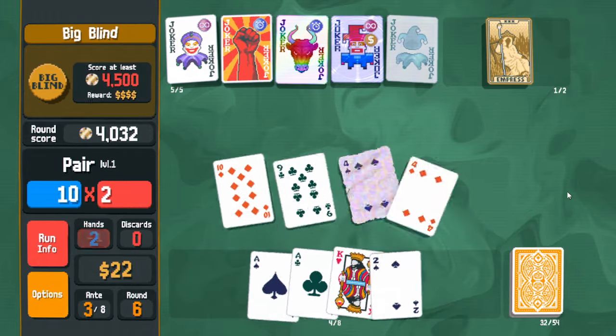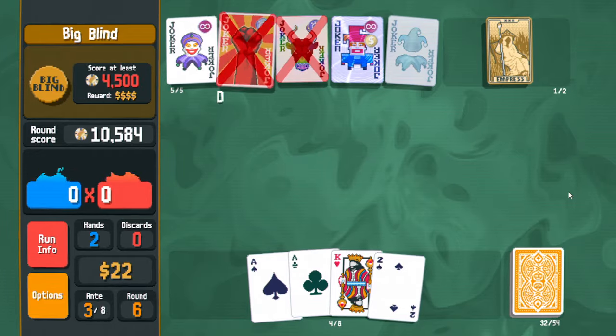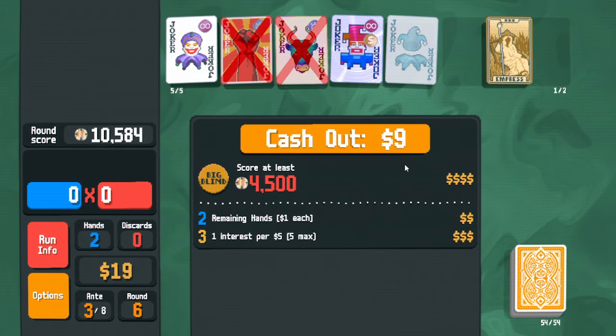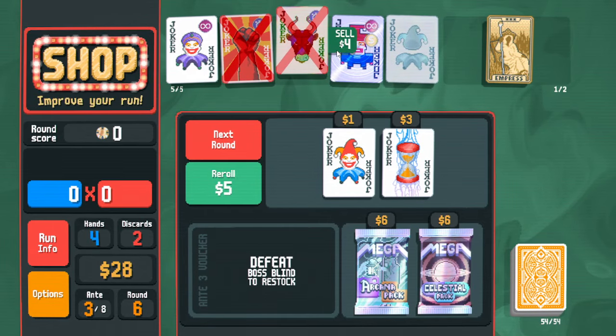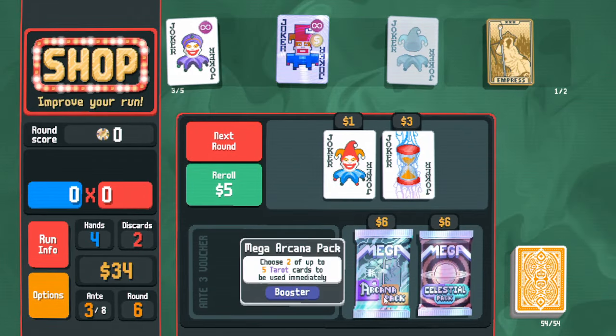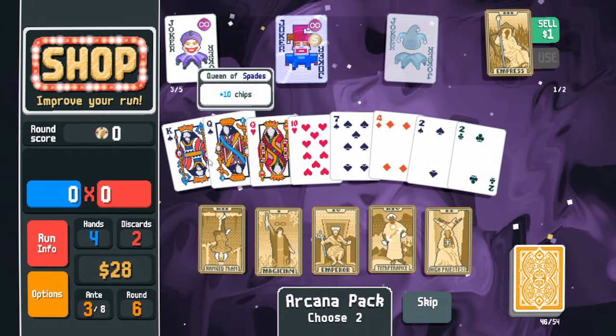We didn't find it. We'll play the fancy four hoping for the money but we didn't get it. Those jokers are disabled now — we actually should have sold them earlier to have an extra bit of interest. Now it's time to get rid of them. Open up the mega arcana to see if we can get some money cards — we didn't find it.